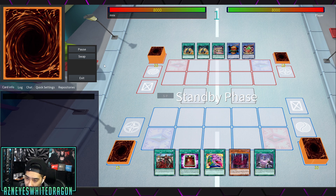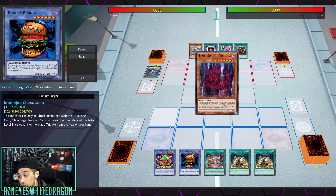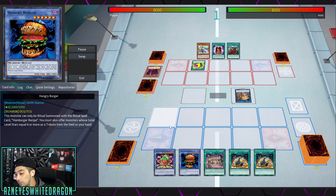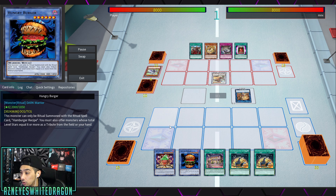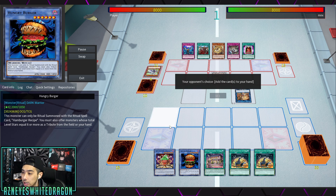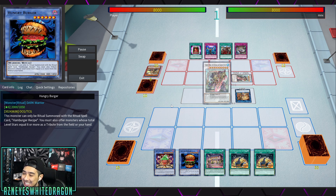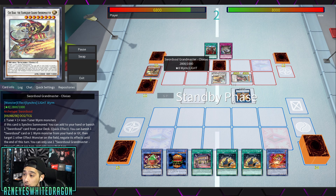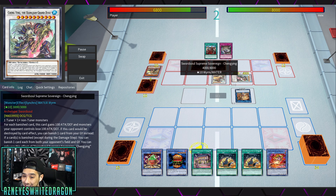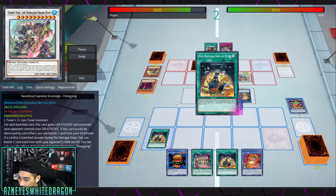Let me show you another duel versus a Swordsoul Tenyi. The archetype is very consistent because all you need is one monster to get started, and then you can consistently bring out all the others as stepping stones. If there's a problematic card, you just absorb it immediately. A lot of people don't know how to play against this archetype — in this matchup we see the incantation build, and he activates pre-preparation of rites, which is always a phenomenally good card.